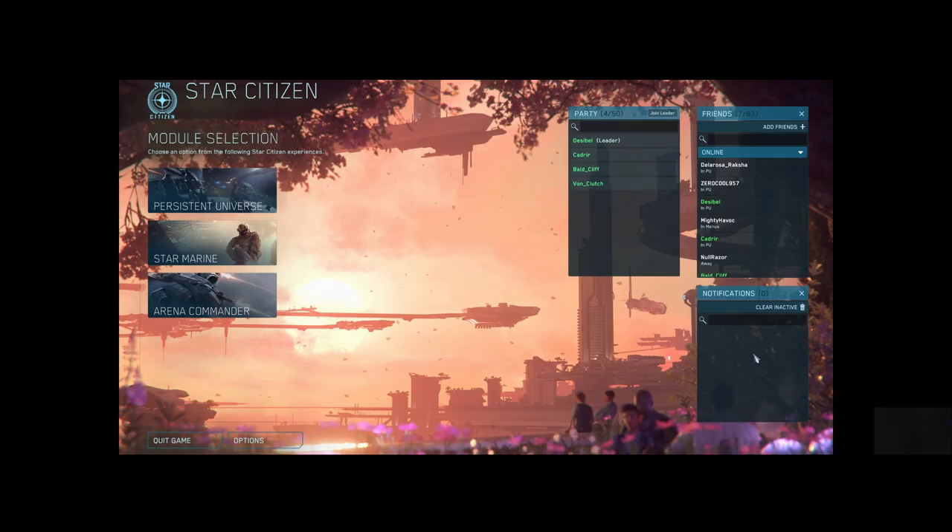From the main menu, click Arena Commander. We're trying to avoid having to log back into a server to leave party from your mobiglass. Once Arena Commander loads, choose multiplayer.